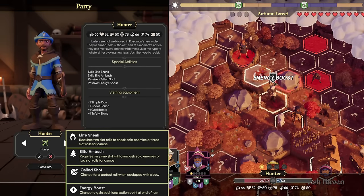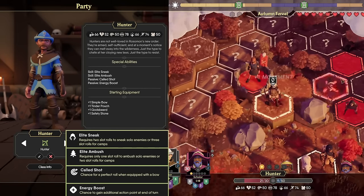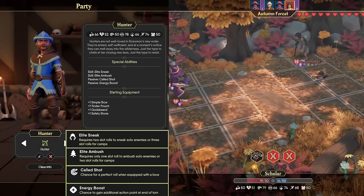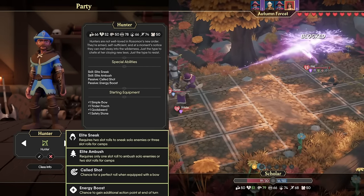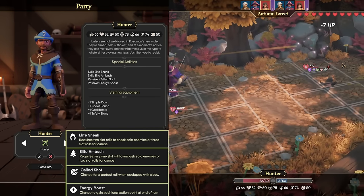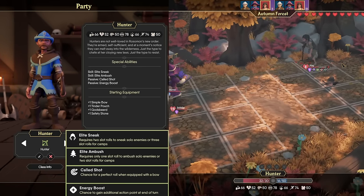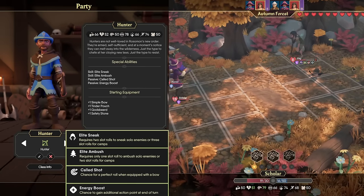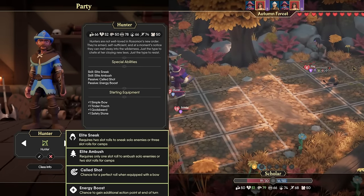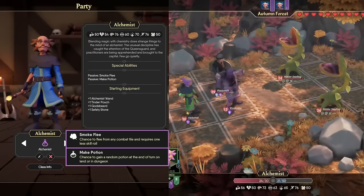And finally, they have Energy Boost, which gives you a small chance to gain 1 movement on the overworld. The way it's phrased would make you think it has the potential to give you another primary or secondary action at the end of a combat turn — however, I have never seen that proc, and I don't believe that's its actual function. The text should probably be changed to clarify better, but as far as we know, it just gives you a random chance for extra movement at the end of your turn on the overworld.